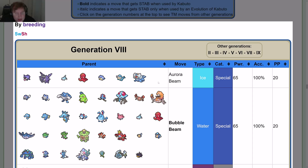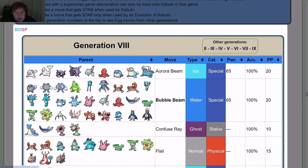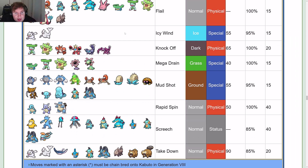By breeding in Sword and Shield, the respective groups give: Aurora Beam, Bubble Beam, Confuse Ray, Flail, Knock Off, Mega Drain, Rapid Spin, and Takedown. In Brilliant Diamond and Shining Pearl, the groups give: Aurora Beam, Bubble Beam, Confuse Ray, Flail, Icy Wind, Knock Off, Mega Drain, Mud Shot, Rapid Spin, Screech, and Takedown.